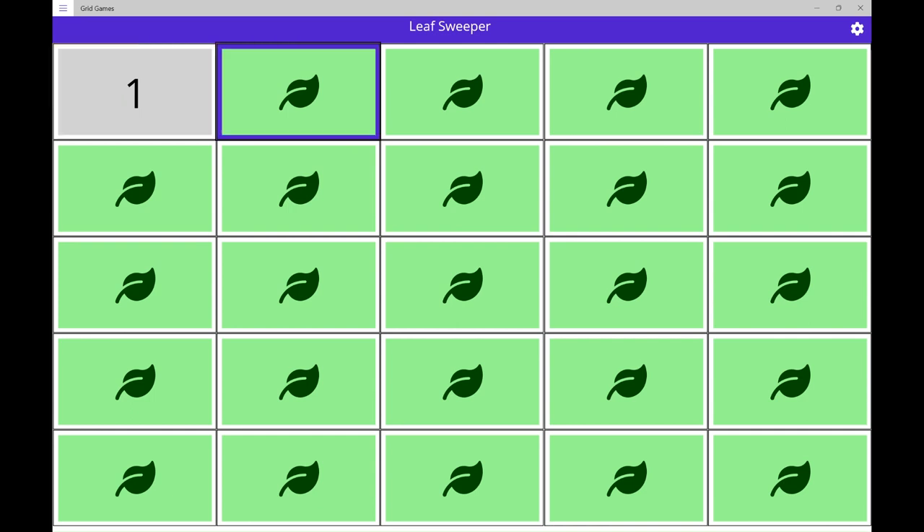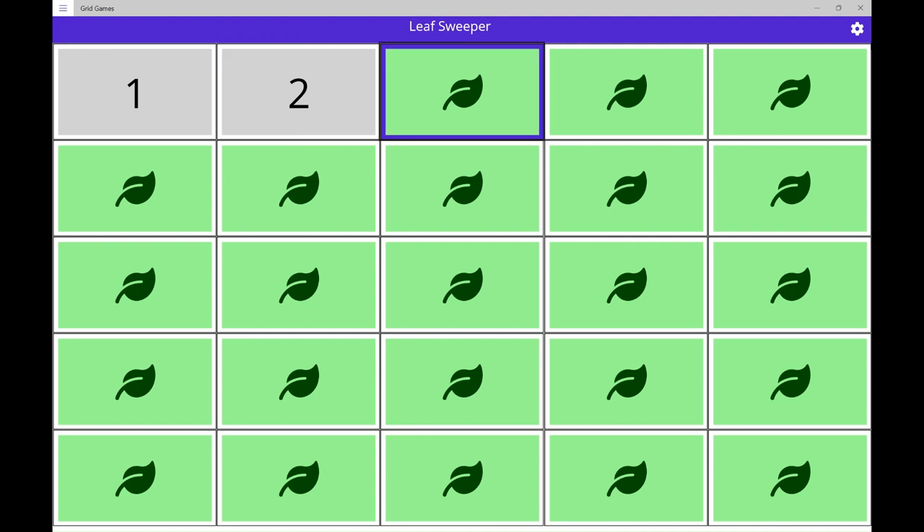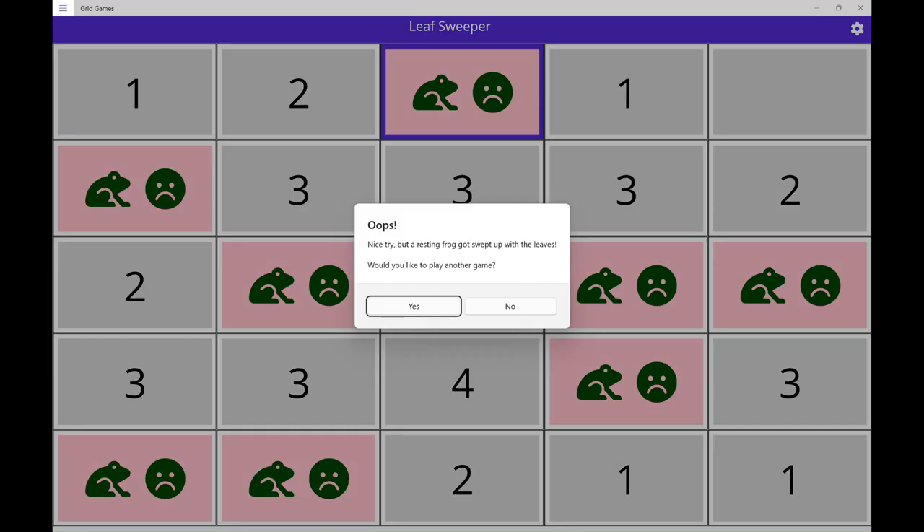Leaf on stone 2. Row 1 column 2. Swept stone 2, 2 nearby frogs, 4 stone 2. Leaf on stone 3. Row 1 column 3. Oops. Window — nice try, but a resting frog got swept up with the leaves. Would you like to play another game?